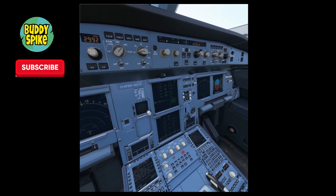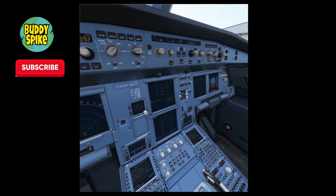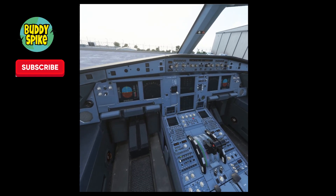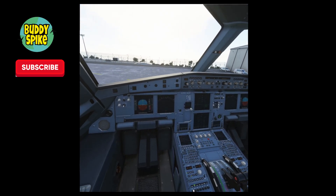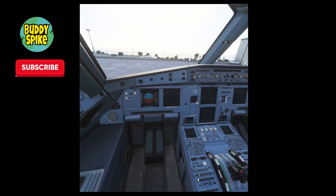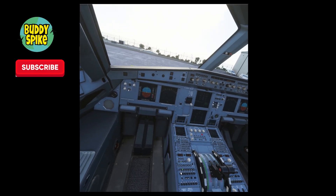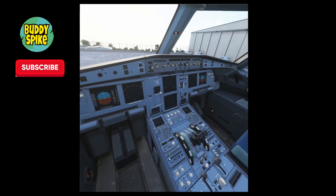You know what FS 2020 is missing? The hot air balloon from FSX! Me and my buddy flew a hot air balloon in formation — it was about 200 knots. Anyway, your engines are already started.